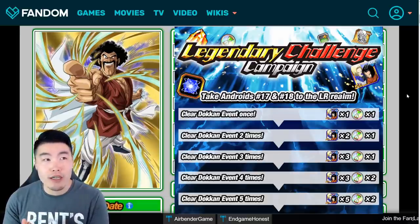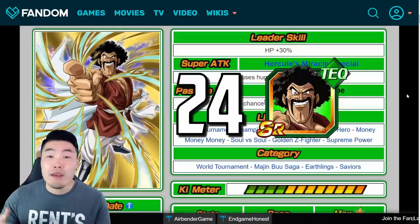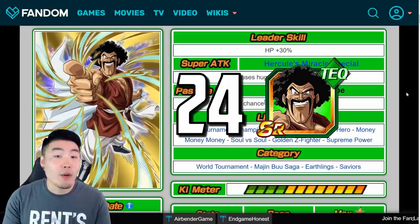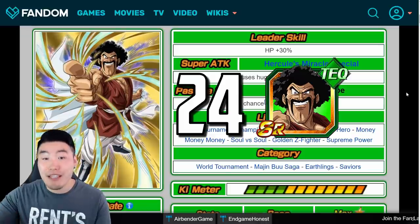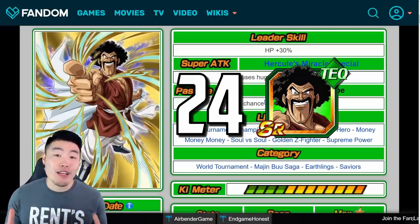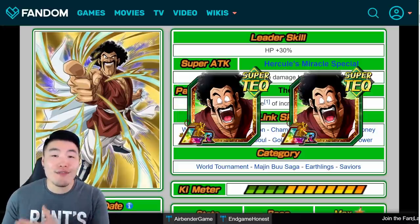I think for the Androids it was 14 copies through missions, so if it's going to be the same thing with Hercule, then maybe you want to wait until the campaign actually starts to get started on this, since that way you can save quite a few friend points. But either way, you have to get 24 copies. If you want to do a bunch of friend summons and get those 24 copies, you can do that — or you can wait until the campaign starts to get some from most likely missions. But 24 copies is what you need to get him to Super Attack 20 without using any Kais.